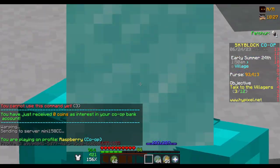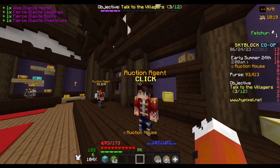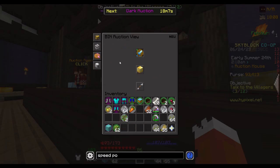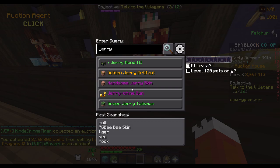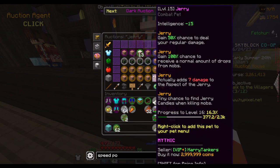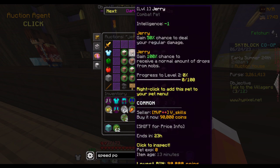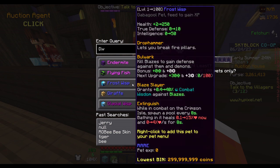Here we are on our AH flipping profile. We have a base intelligence of 107. We do have accessories, but none of them are giving us intelligence. We have this Aspect of the Dragons. We want a Jerry pet — we want one that is a fairly high level but not too expensive, because I don't really want to spend everything on a pet.